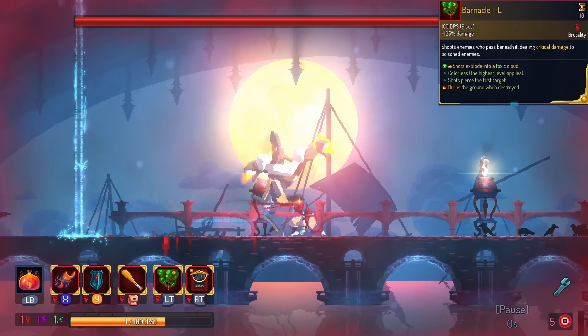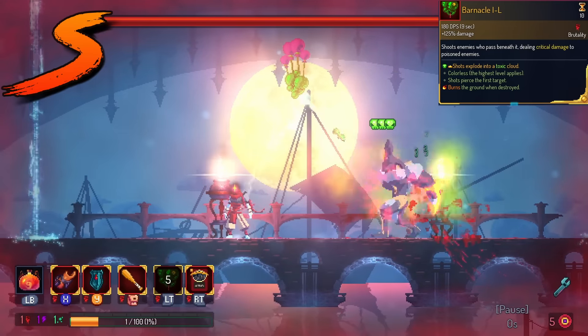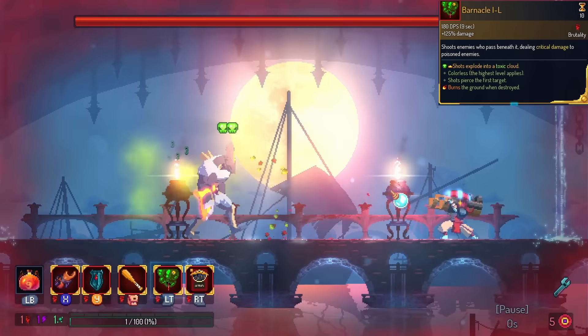Barnacle gives you Poison Bullet. What that means is that the bullet actually causes a poison cloud to appear. This is in the S tier because that gives Barnacle self-reliance and does not need a poison weapon in your arsenal.